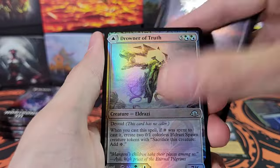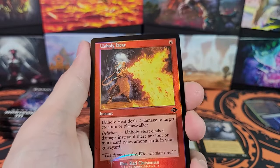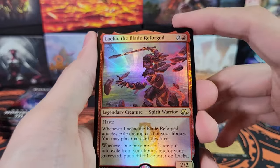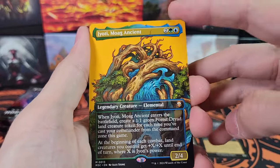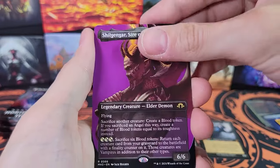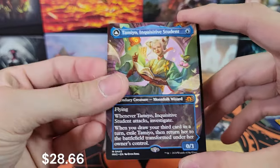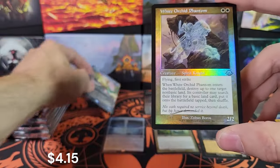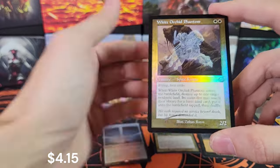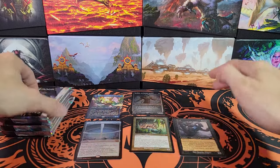Famed Flames. Path of Annihilation. Snow-Covered Waste — that's cool. We've got Lalia, not bad. Jyoti. And Shilgengar. And Tamio — very nice, non-foil, but still a great card. White Orchid Phantom and Old Border Foil. Very cool Kozilek.